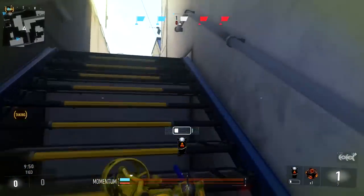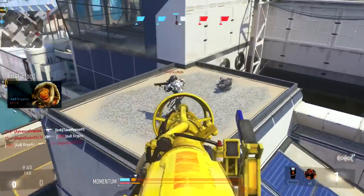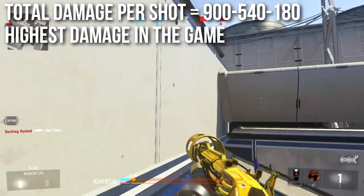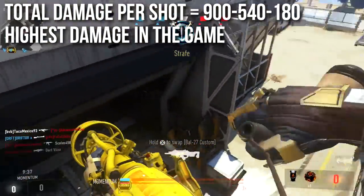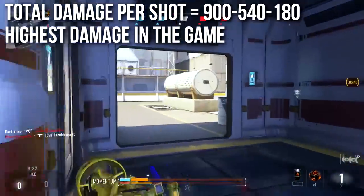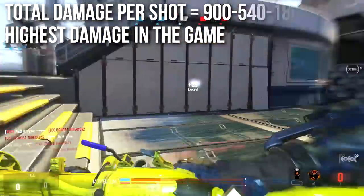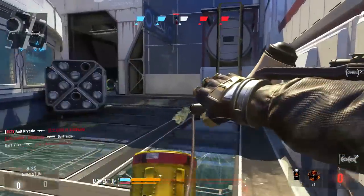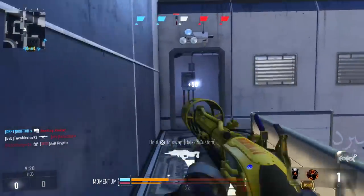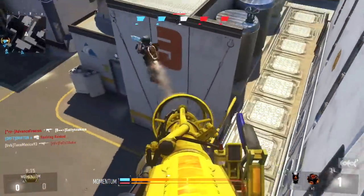That insanely high pellet count greatly impacts the damage per shot. Per trigger pull, this shotgun deals 900 damage up close — enough to kill nine people — 540 at medium ranges, enough for five people, and 180 at maximum range, almost enough for two. This is the highest damage in the entire game: more than several sniper rifle headshots, more than the Goliath, more than the walker tanks or the Vulcan. It's an unholy, godlike damage pump per shot.